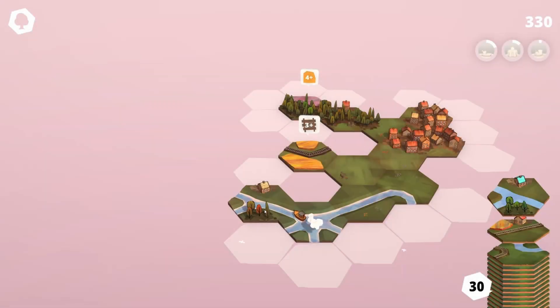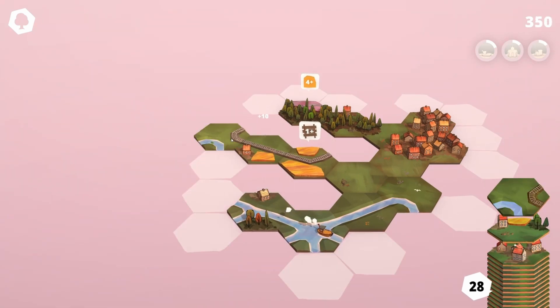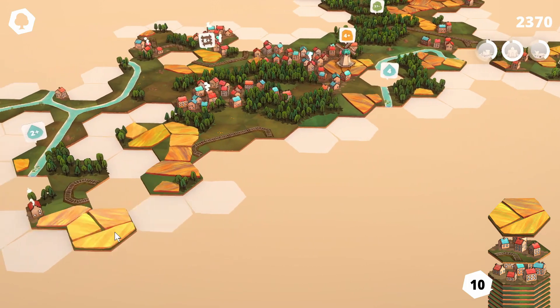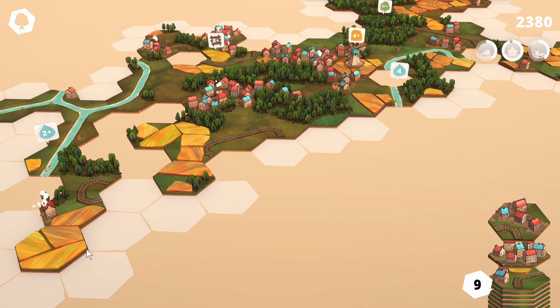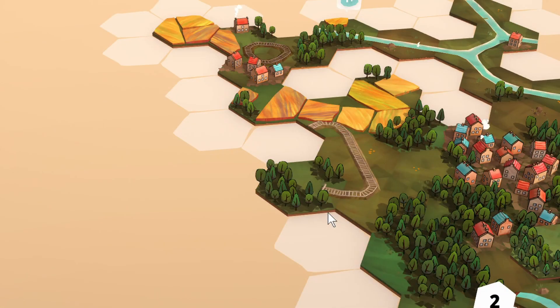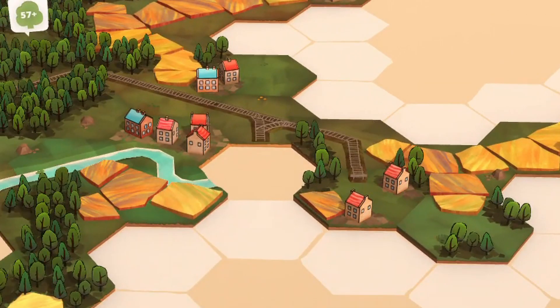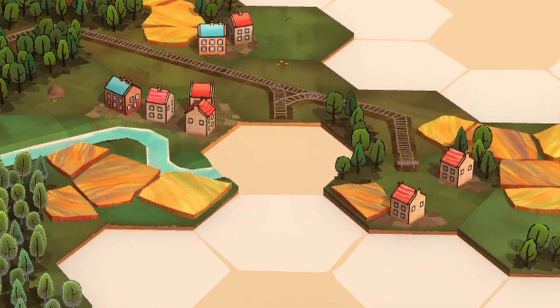So in Dorf Romantic you're placing fields, trees and houses, but just for an extra little kick of complexity there are also two special features — rivers and train tracks — that require you to be a little bit cautious with how they're placed. The main difference between these tiles and the others is that rivers and train tracks need to be properly closed off, either by creating a loop or placing a tile with an end. So if you place rivers and tracks too close to your villages or forests, you're going to need very specific tiles to fill the gaps that may or may not arrive.